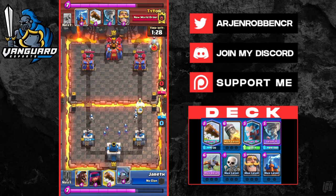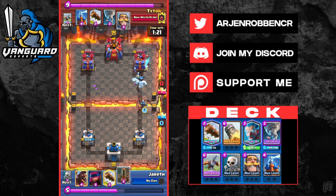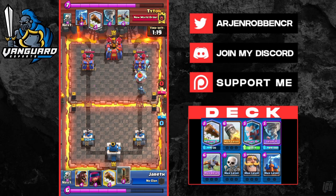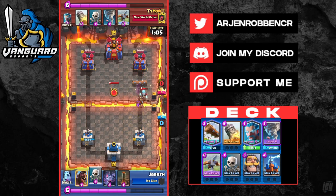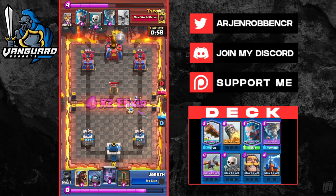He uses his ice golem to tank for his bats, but we're completely fine because we have our Ice Wizard defending. He sends out a naked Mini PEKKA — we use our knight to clear it out and log the Firecracker, and our arena tower takes it out. So far we played very reactively, and he made a big mistake by earthquaking early against our Tesla, allowing us to Exbow freely and take a lot of damage.